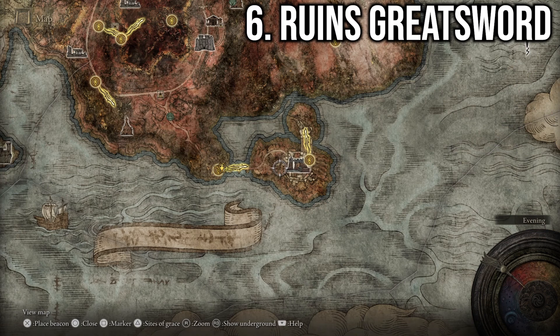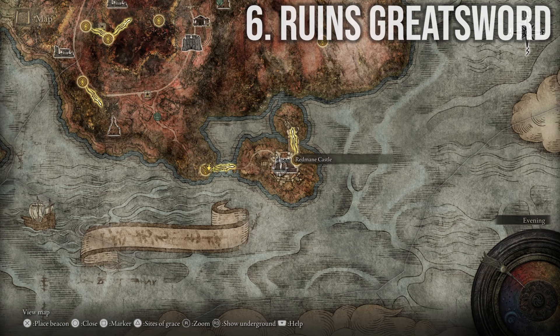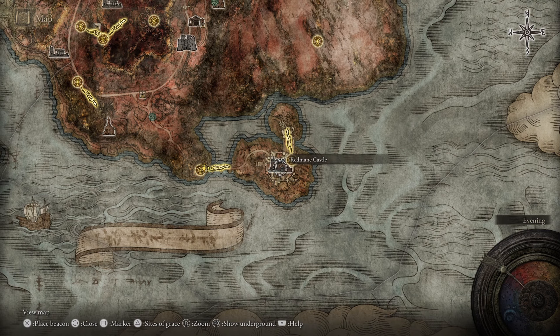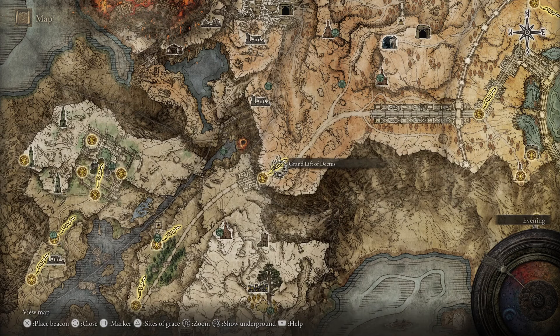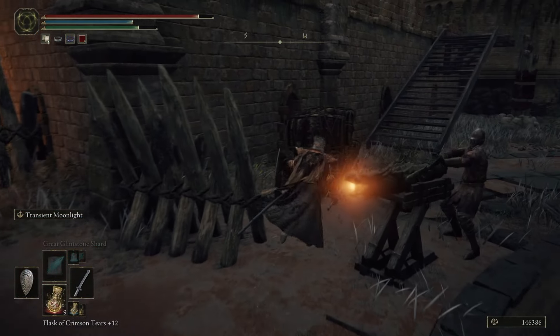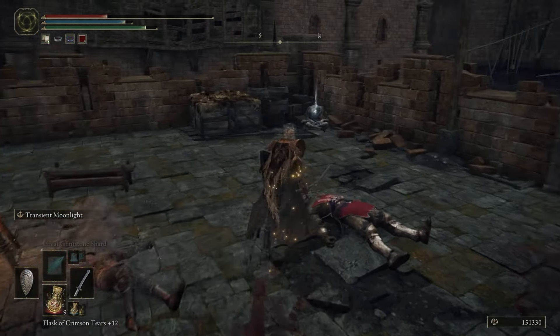For the next weapon, the Ruins Greatsword, we have to go to Caelid, and this one is a little more complicated because certain things can temporarily lock you out of it. This place involves Ranni's questline, so if you've gone far enough that blight is here, or far enough in the main quest to have taken the Grand Lift of Dectus, then when you arrive all enemies will already be dead — including the bosses you need to kill for this weapon.